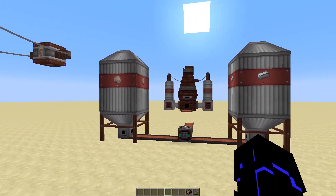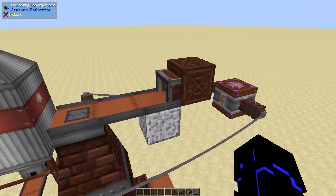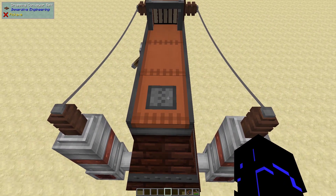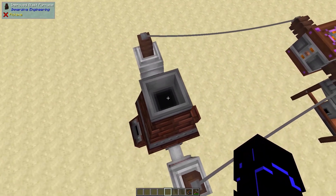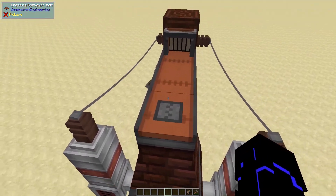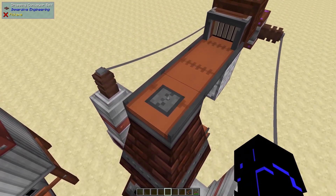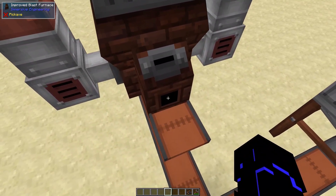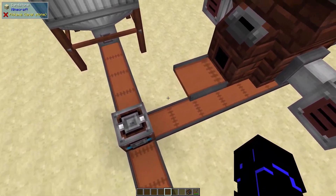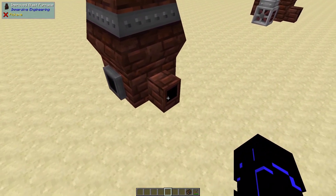We can absolutely automate this bad boy, which I've done over here, and it's incredibly simple. We've got our crate with our extracting conveyor belt, currently turned off with the lever. We're running into a dropping conveyor on the top. That vanilla hopper we put on top becomes the slot on top — that's where you insert items into the improved blast furnace. Both the coal coke and the iron need to be input from the top. From the front of the unit, out of this little nodule here, steel ingots will pop out, and slag will come out of its backside.